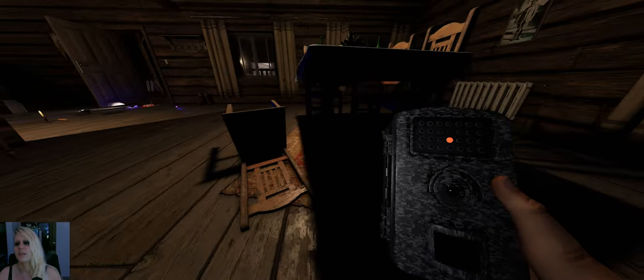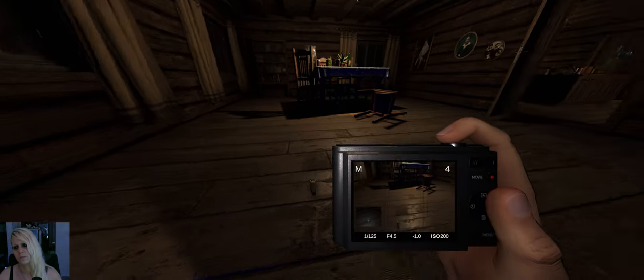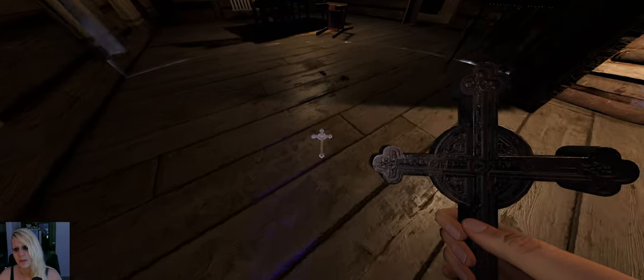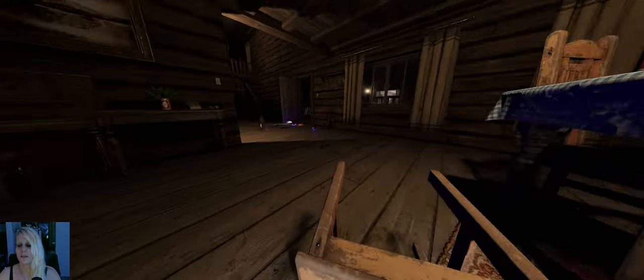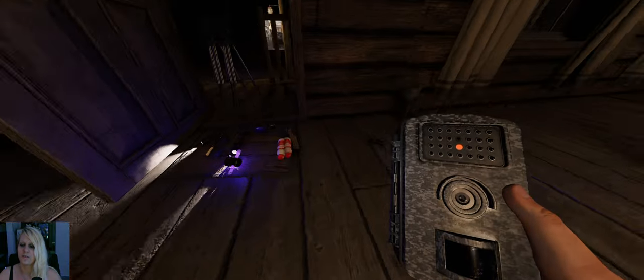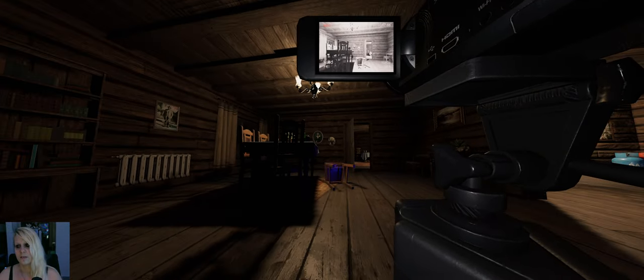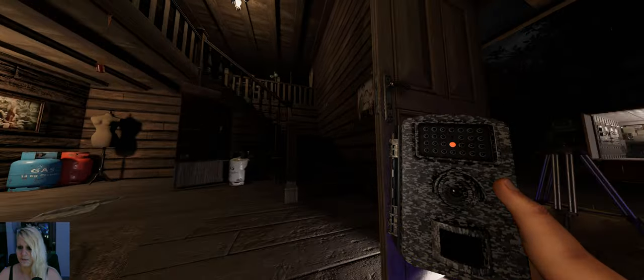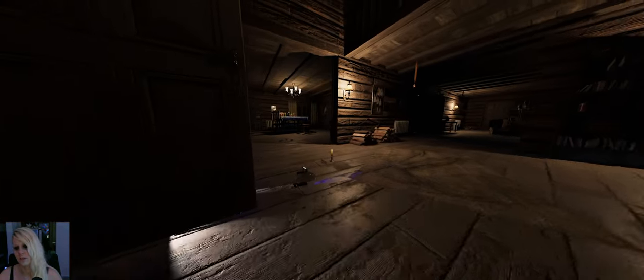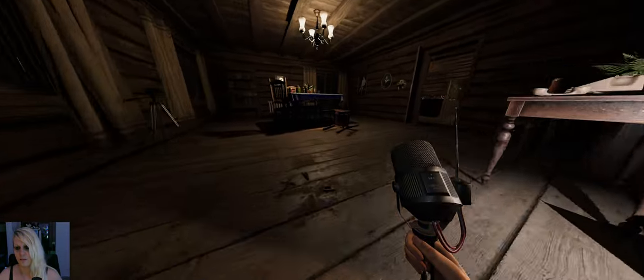I thought I heard a fan, but it might be the fridge. It's also thrown something, so my suspicion goes toward something like Twins or Poltergeist — maybe, who knows. We need the crucifix objective and I want to secure the area. I haven't seen any orbs from outside. It should face the door. My PC is a little overloaded at the moment.